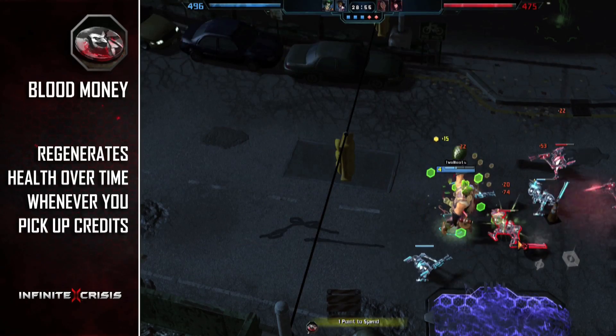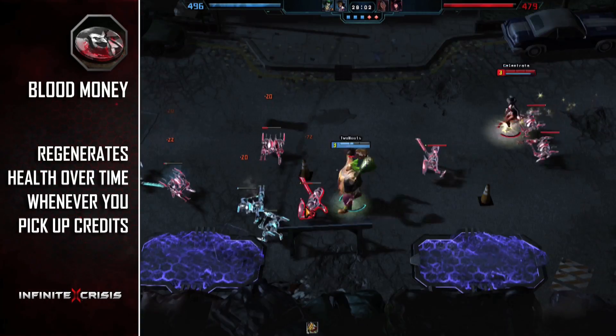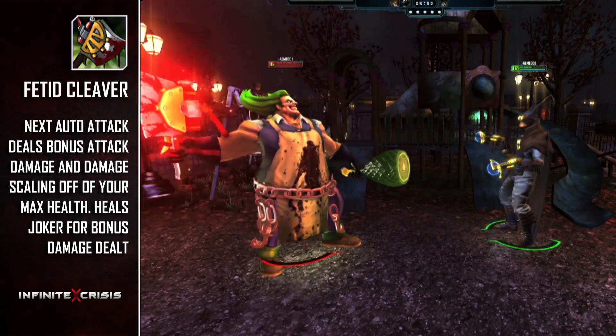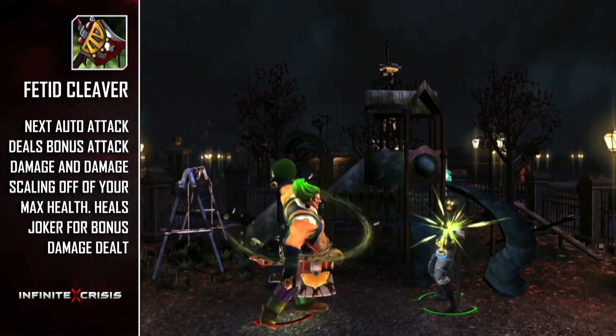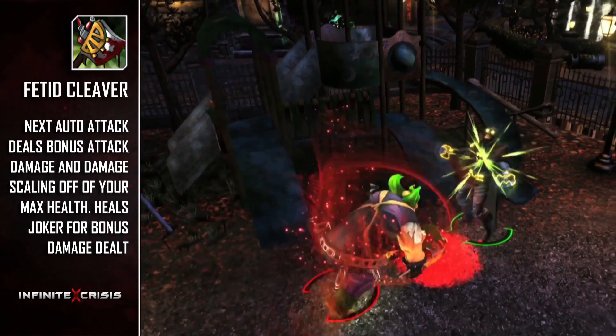His passive is Blood Money, granting a heal-over-time effect whenever the villain picks up credits off the ground. This passive skill is especially helpful to Joker, as all of his other skills cost health to activate. Fetid Cleaver gives Gaslight Joker's next auto-attack additional flat attack damage, and will also deal a percentage of his max health as attack damage and heal him for the same amount.